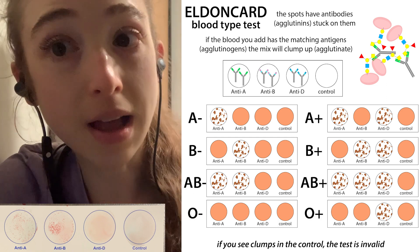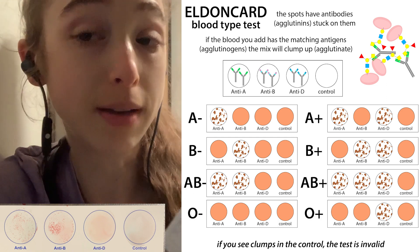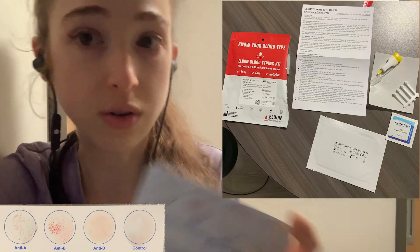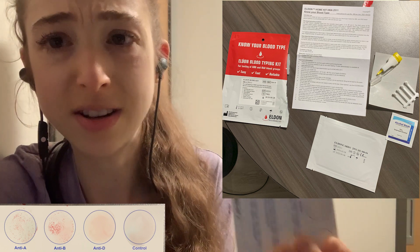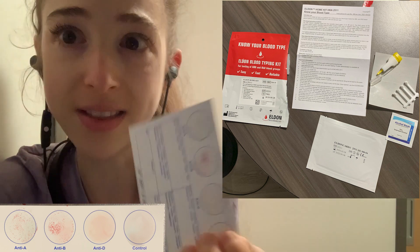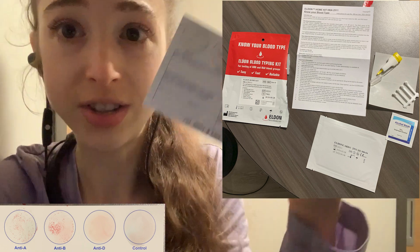Now let's talk more about the details of ABO blood types and how you actually use one of these cards. It's super simple — they're about five dollars a card and you can just order them online.